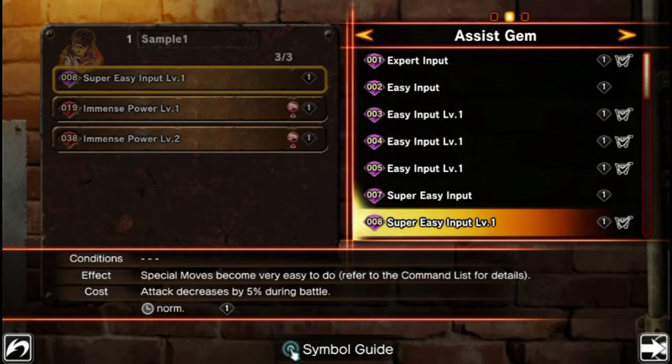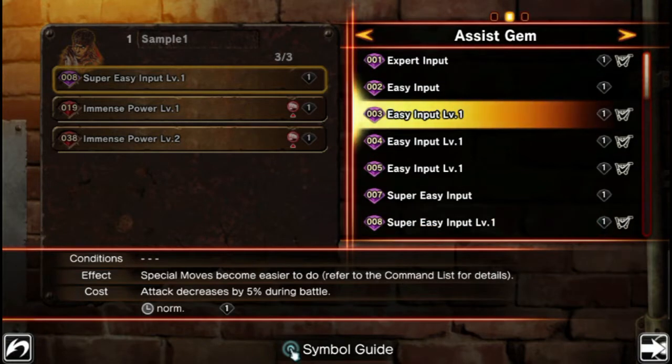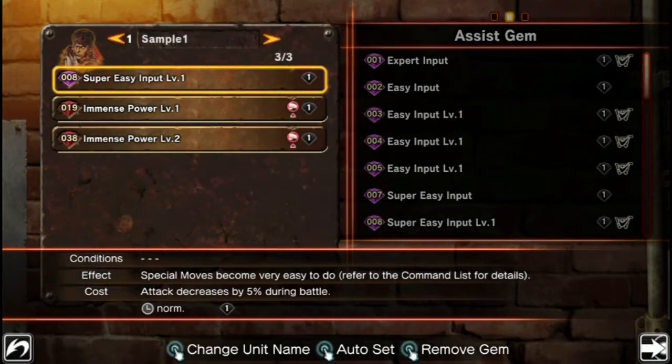I also like to gripe lightly about the easy input gems — specifically easy input, not super easy. Super easy boils it down to like two moves basically, but easy input is the equivalent in other games of pad assist. So for example, if you do a circle movement — say a half circle forward on a stick — the easy input would change that to left, down, right. It simplifies it to make it easier on a pad. Most other games have that as a built-in option, but in this one you have to gimp your stats to do it.